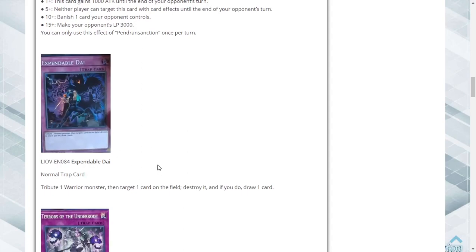Expendable Die is a normal trap card. Tribute one warrior monster, then target one card on the field, destroy it, and if you do, draw a card. This card is a little too late. This would have been fine when Gemini Spark was a thing — Gemini Spark was in Hero Beat, tributing a Gemini monster to destroy one card and draw, and that was a quick play spell. This is a trap version for warriors. Unless they release a warrior deck that cares about trap cards and tributing, I don't see this seeing play — but it is a nice callback.